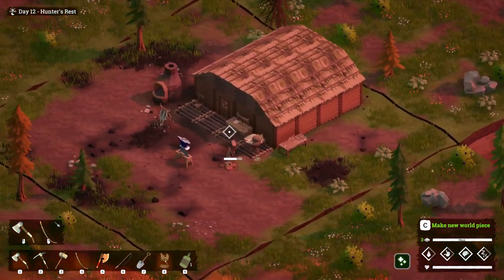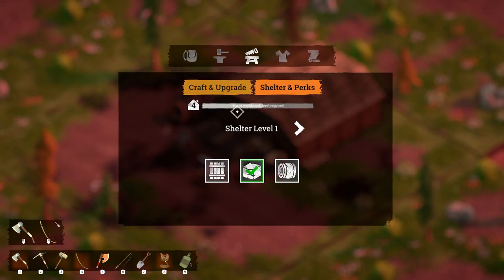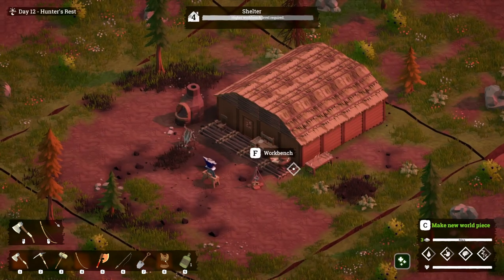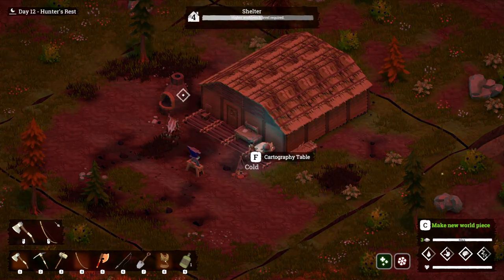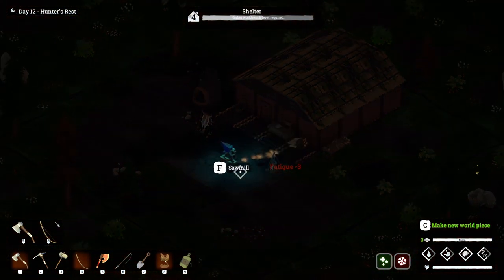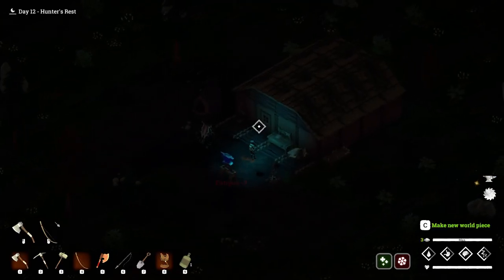We're almost at level five now, and the really good news is that when we upgrade with clay next we'll be very close to level five. That's it for this video — we've upgraded everything we needed to upgrade and finished everything here. Join us in the next video as we continue the adventure.